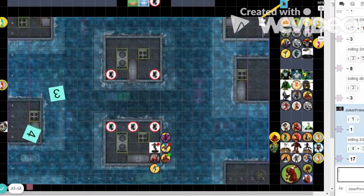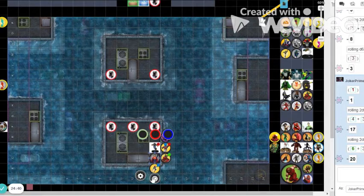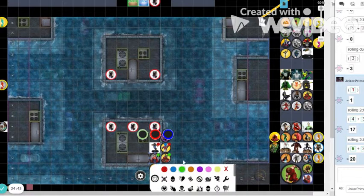Superboy is going to try to punch Captain Britain. Rolling 2d6 — that hits for 4. I'll take 2 because I'm invincible. Robin is now on his 3rd click. He now has charged with 17 impervious. I wish I would have hit the other guy instead.